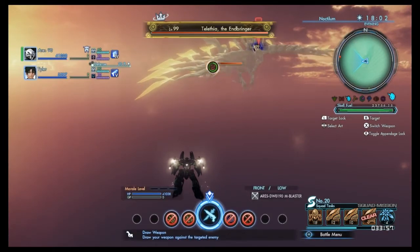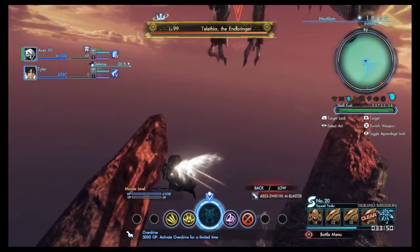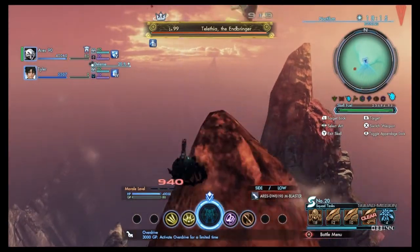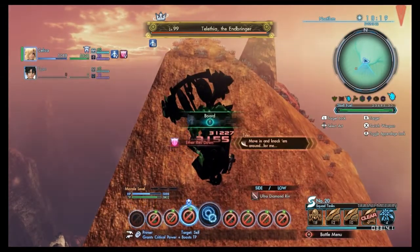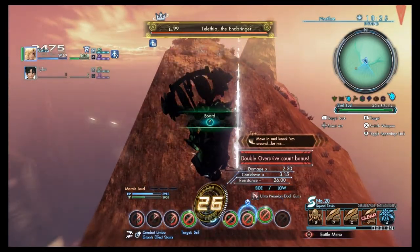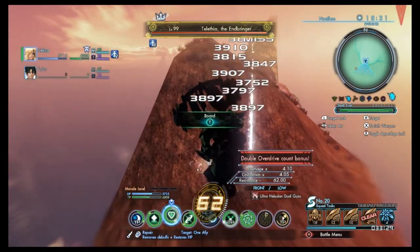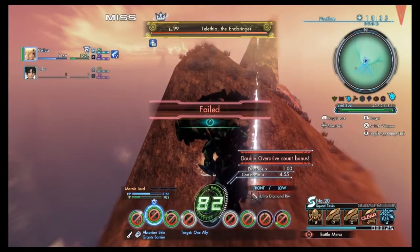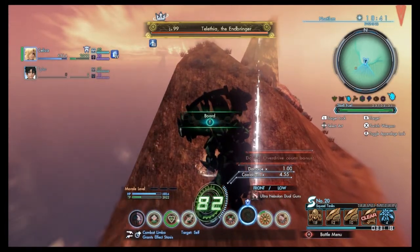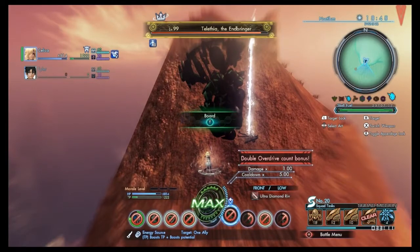Time for the battle. We want to target any appendage — it doesn't really matter — and try to get Telethia to stop about-face with this mountain here, since this is where we're going to be standing for the fight. I'll get out of my skill as soon as I'm able, get Full Specs up so I don't die, and start my overdrive. Building overdrive count is pretty fast due to having multiple high hit-count arts plus the Overdrive Count Up augment. I'll get my secondary cooldown Full Specs and start going for damage. Popping some Energy Sources now.